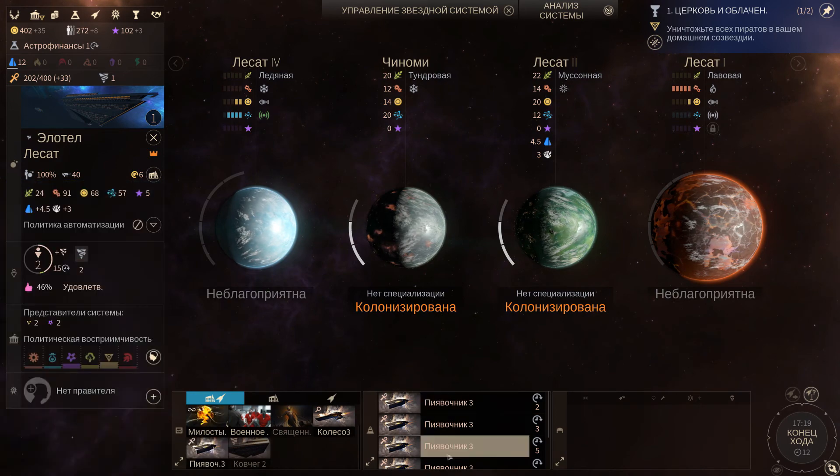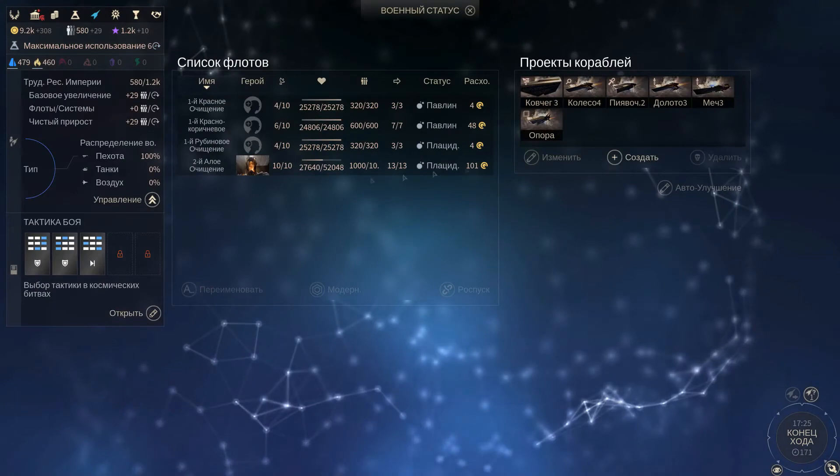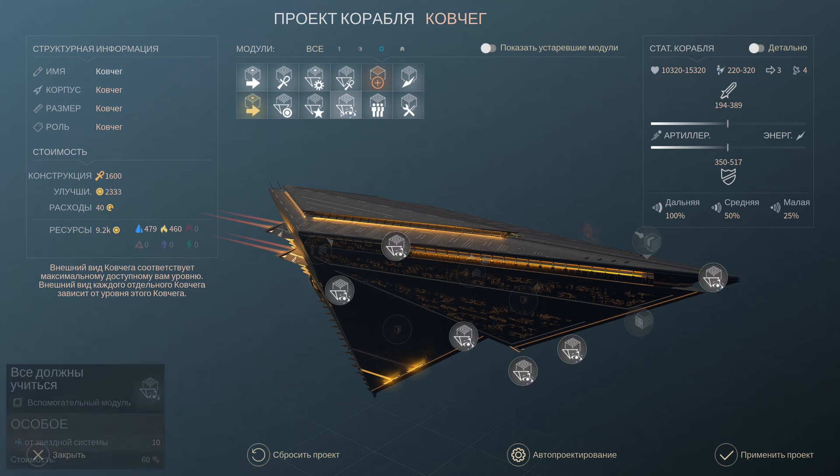The goal is to increase the maximum number of systems and increase the population. Then you can change the selection of ship type that you will choose. For example, all the modules can be changed to be able to quickly build. That is the end of this guide.